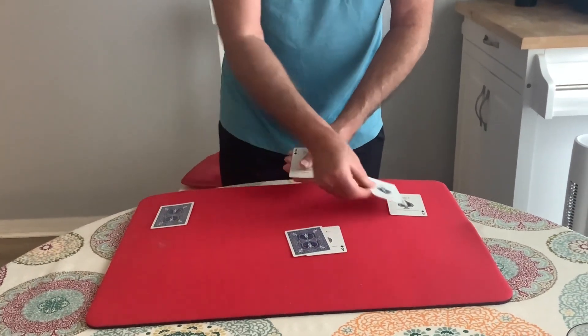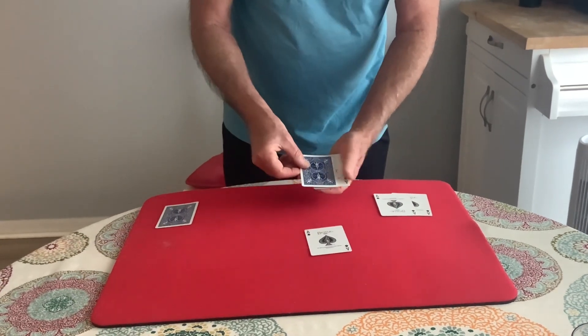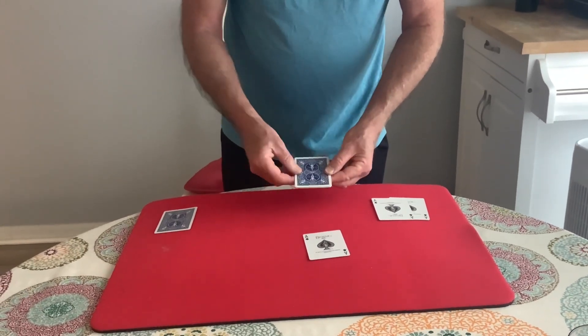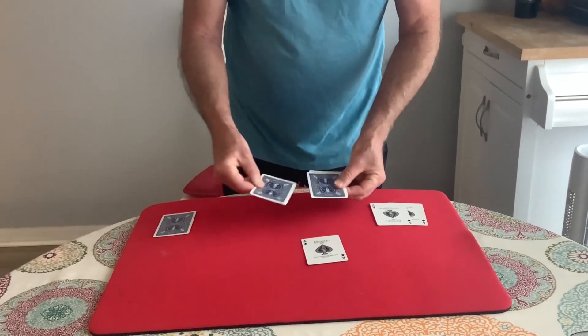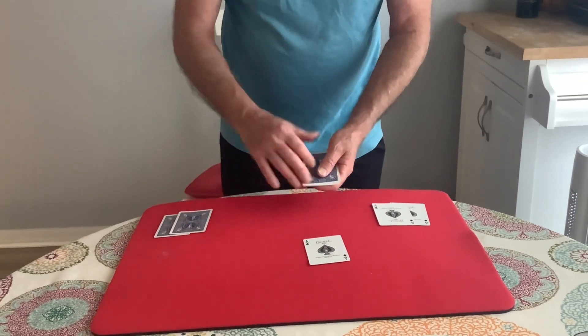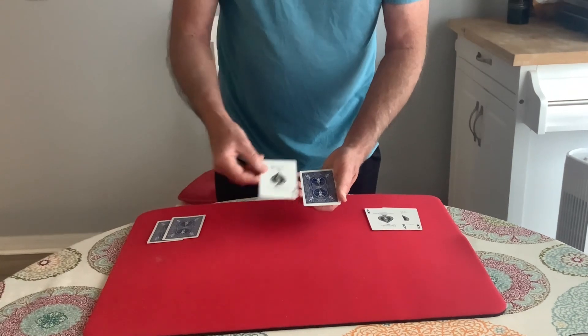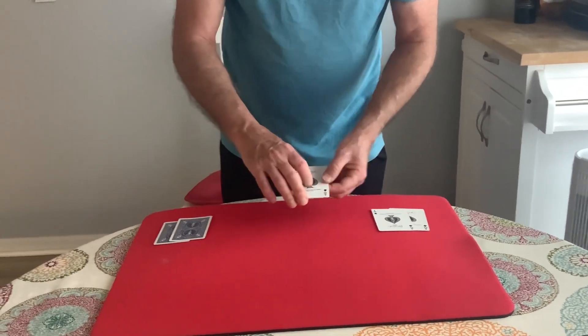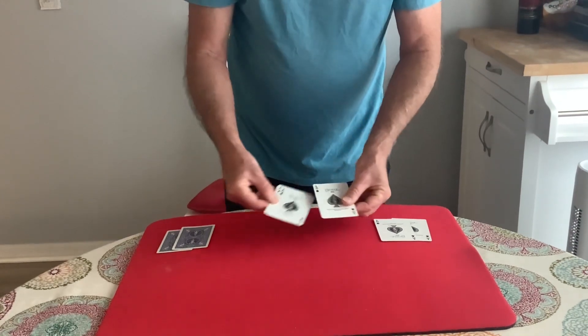We'll set it down there and replace it with a face down card. Same thing — if you do the move, all we got to do is go like this, and all of them face down. This is our last one, so I can only do it one more time. These are face down, this is face up, but when you do the move, they all turn face up.